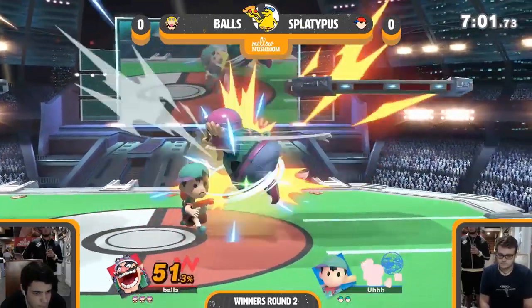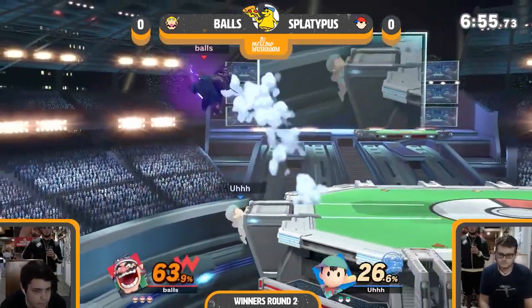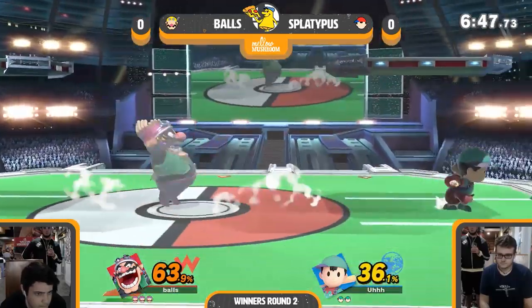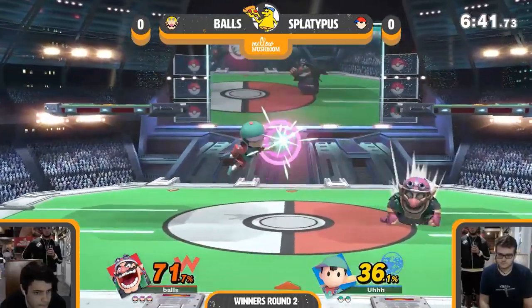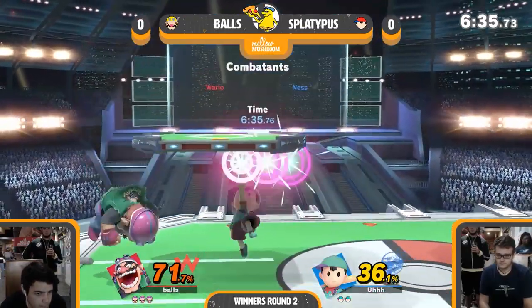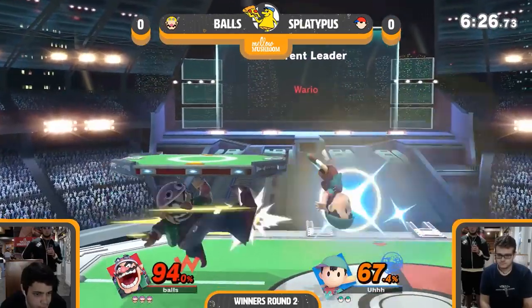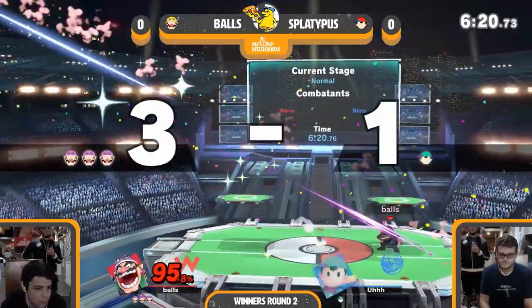Balls really wants to get aggressive — he wants to make up the stock deficit as fast as possible. But Balls is punishing that aggression. Hits some of the PK thunder, exactly what he wanted to do earlier. Good spacing on the forward airs, hits the magnetic field, tries to get a combo but star drops instead. Balls gets some stuff started — down tilt, looks like he wanted to go in for a down tilt or dash attack. Goes in for the cheeky taunt after hitting back-to-back PK fires. Up tilt wall confirms.